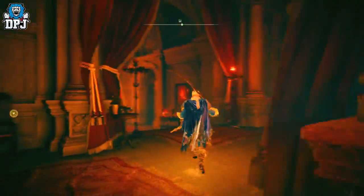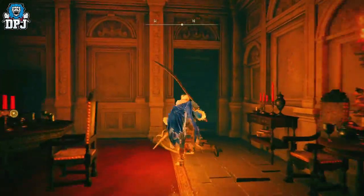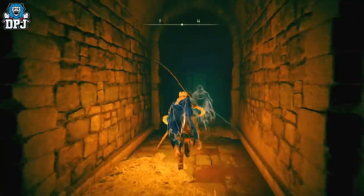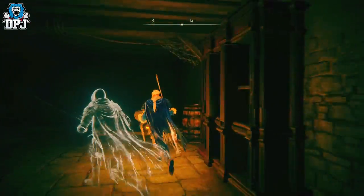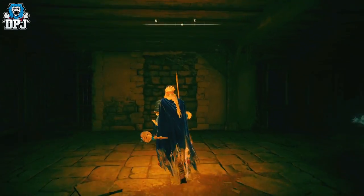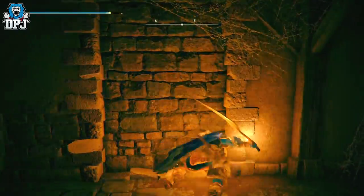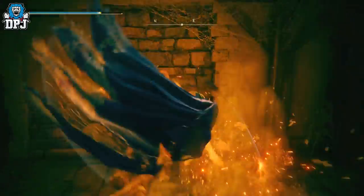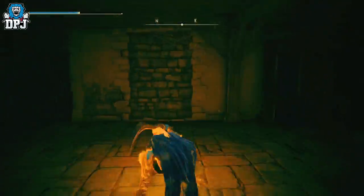As you can see on screen now, you're going towards the first secret wall we found — this new one is literally on your left-hand side. As soon as you get down these stairs and go into the room, you turn around and it's right there. When you bash it for a few minutes, it leads to a room you already have access to.